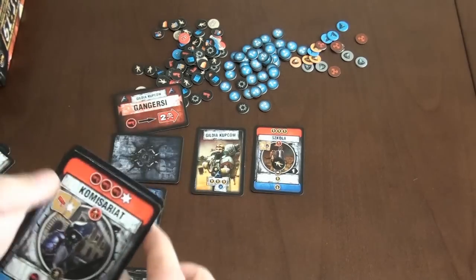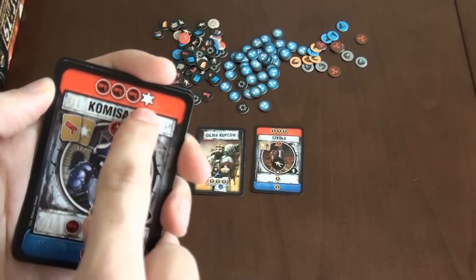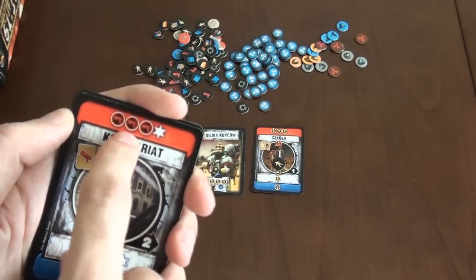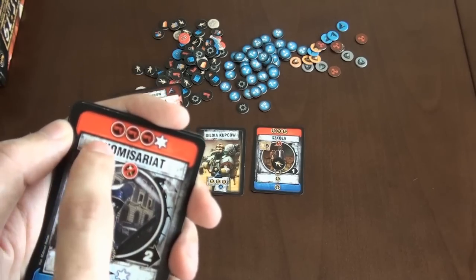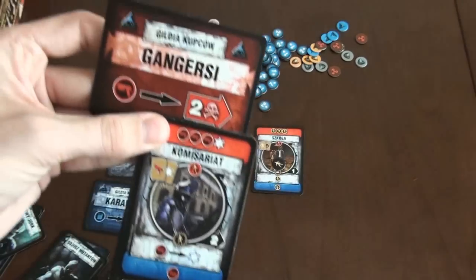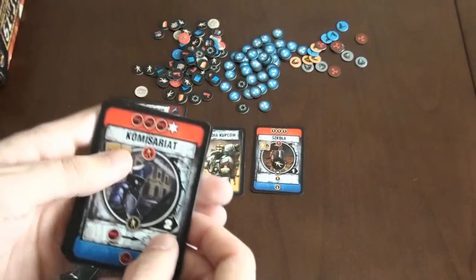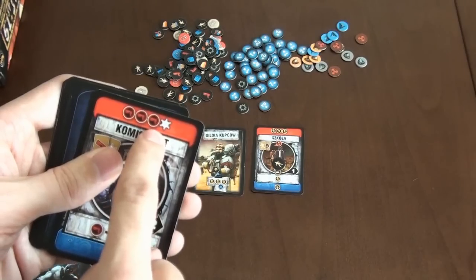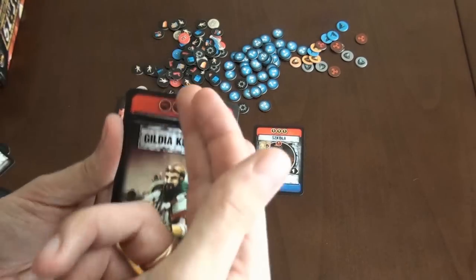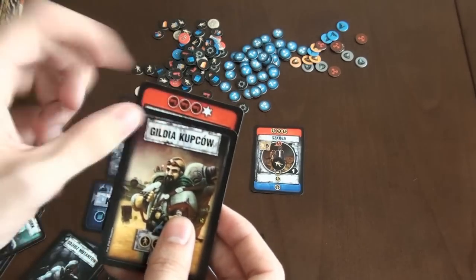We can also conquer a location. At the top of the card there is a red bar which tells you what you get if you conquer it. To conquer you have to use a red contact card. For example, spending one gun to conquer a police station gives you three guns and one point — but not immediately. You put it under your base card, and in the next production phase you can discard that card to take those resources.